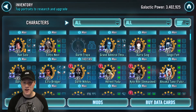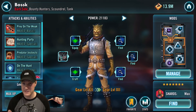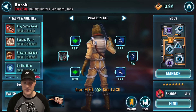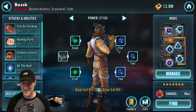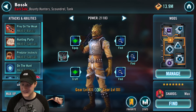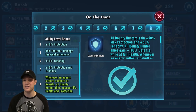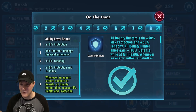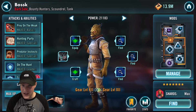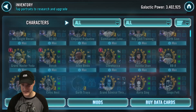Next is Bossk — in my opinion the best bounty hunter leader for getting Chewbacca. I did it with the On the Hunt leadership ability. His Zeta states: whenever an enemy suffers a debuff or resists, all bounty hunter allies recover 5% health and 5% protection. Plus with the ability they're gaining max protection, tenacity, and defense. He's great in territory wars, grand arena, and territory battles — you need bounty hunters in those phases and he really helps you get through them.